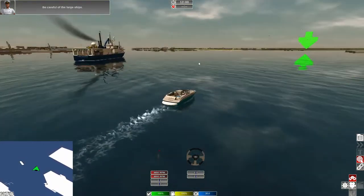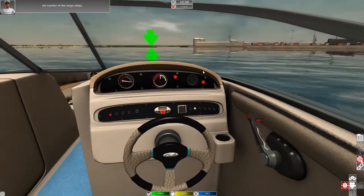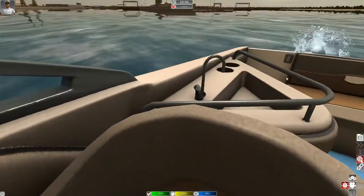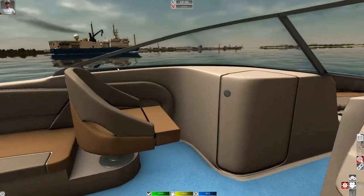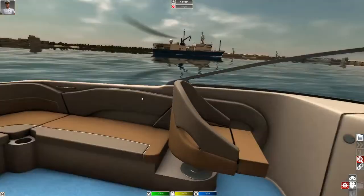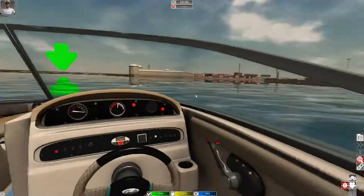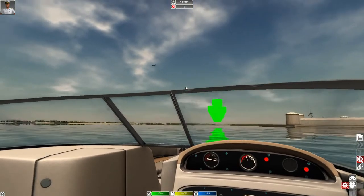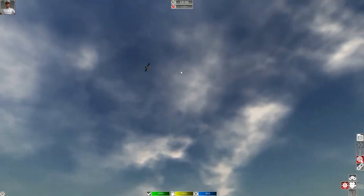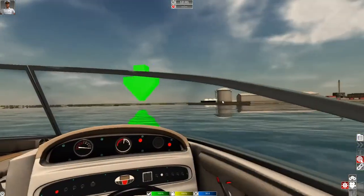Unfortunately we can't actually get up and walk around like we could on the other ships, but it looks really nice — gorgeous, really nice attention to detail from the little storage compartments and swivel seats, the cup holders back there. We're in Rostock here in lovely Germany. Look at that seagull flying overhead — maybe it's a pelican, no it's a seagull. We've got to be careful of large ships.